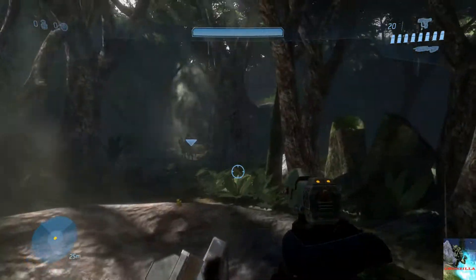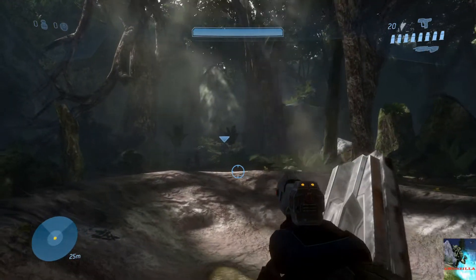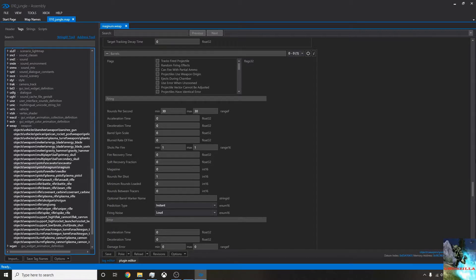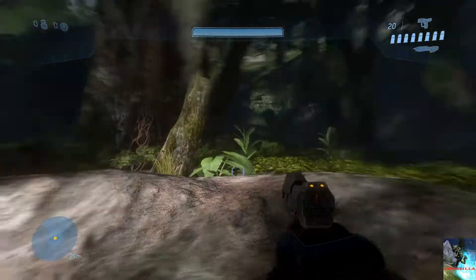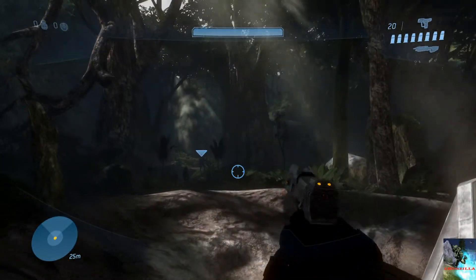A lot more fun to fire, but now we have the problem of it eating up ammo pretty quickly and we don't have a lot to begin with. So we want to make this have unlimited ammo. To do that, tab back into Assembly and look in this same firing section — we're looking at rounds per shot. That just means how many rounds will be taken out of the magazine when you shoot the gun. At the minute it's 1. Change it to 0 and that should be taking no bullets out of the magazine. As you can see — perfect. We have unlimited ammo, unlimited clip size, and a pretty fun pistol.